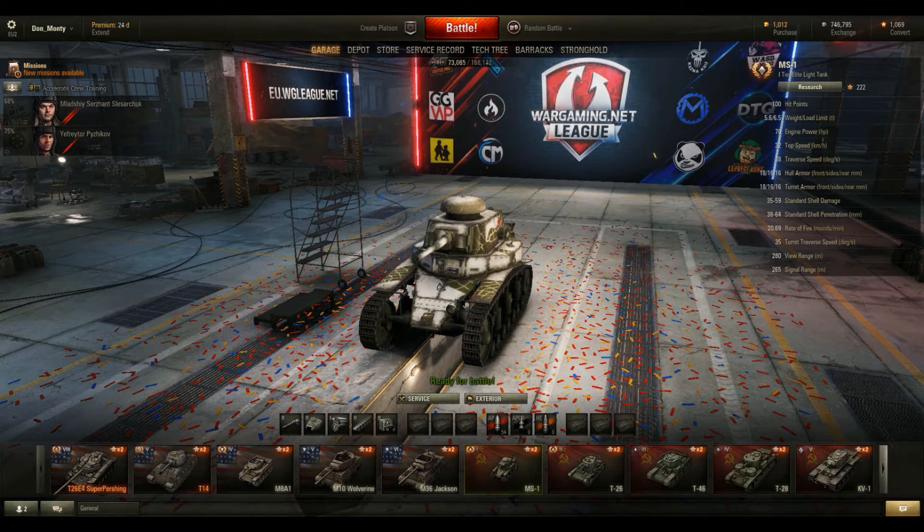The benefits of Tier 1 tanks is that once you've got everything unlocked, you can accumulate free XP. You can do that with any tank essentially, but the difference with Tier 1 tanks is that you can accumulate free XP very very quickly, and before you know it you've got 10, 15, 20,000 free XP available for you to use on other tanks.